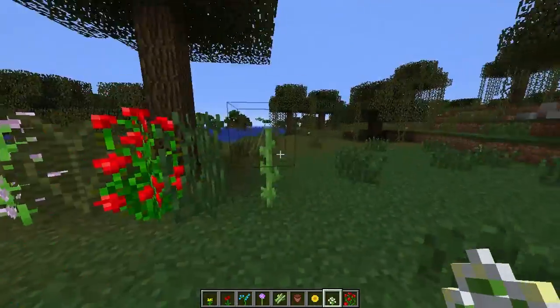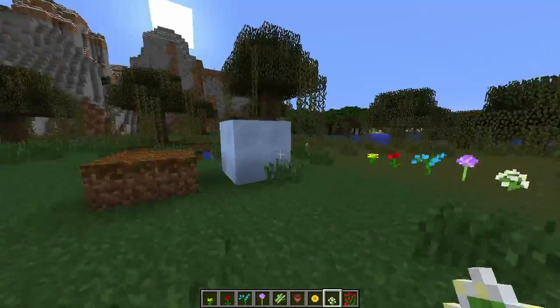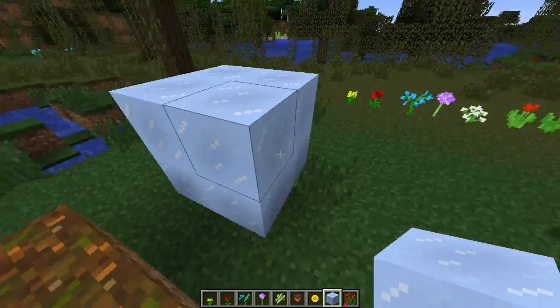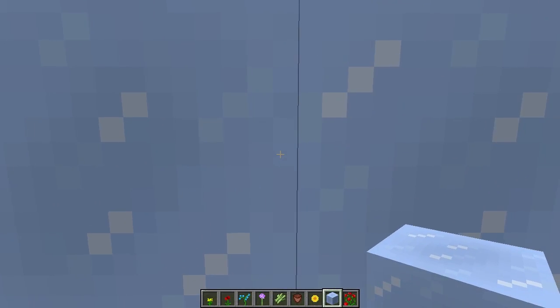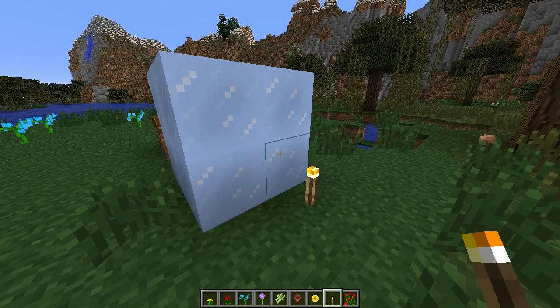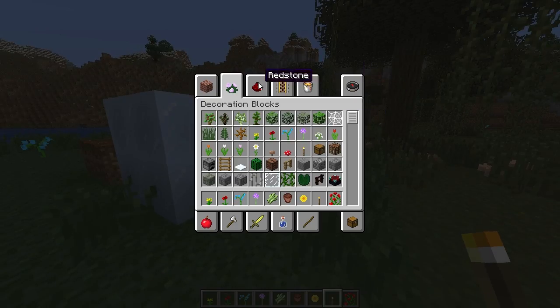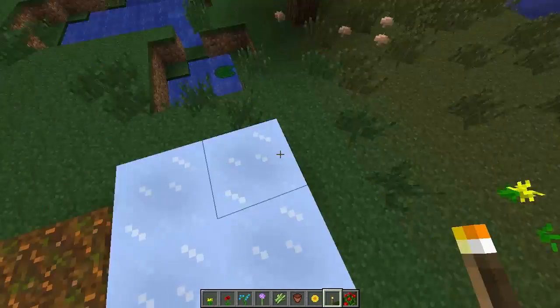The next thing is this new block, the packed ice block. It's opaque - you can't see through it. It's basically the same texture except opaque, and the main difference is that it doesn't melt. You can still slide around on it just the same, it just doesn't melt, so this can be used in builds near heat sources.